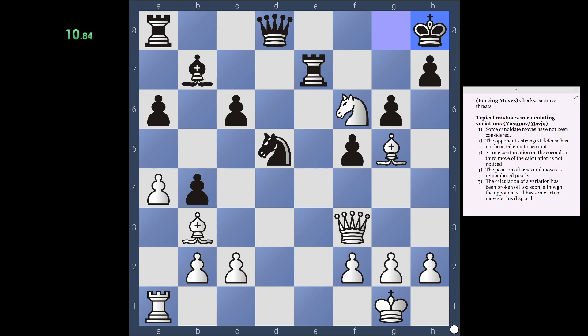So we had just given a check with knight f6, and the king moved to h8. Let's look at the material first. I can already see that there's an imbalance because they have two rooks. We don't have a rook.